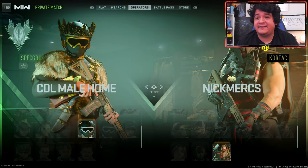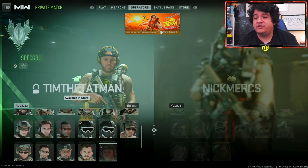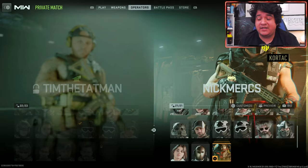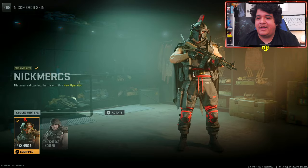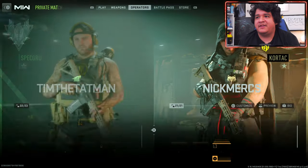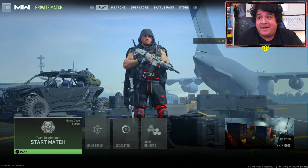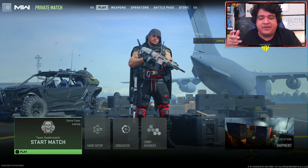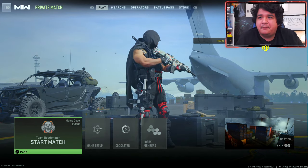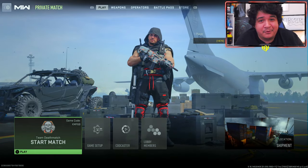Here we have our man Nick Mercs looking pretty clean in the background of the menu. Just so you guys know, he is part of the Core tag team while Tim the Tatman is part of the Spec group team, so they are going to be on separate teams if you play multiplayer — which is kind of dope. You can have both of them running at the same time, and you do come with both skins. Without further ado, let's get into a game and show off these tracers and the finishing moves.